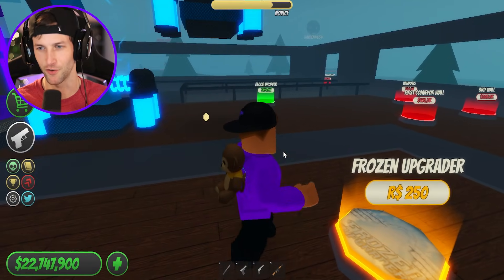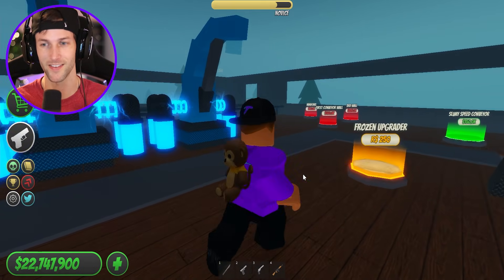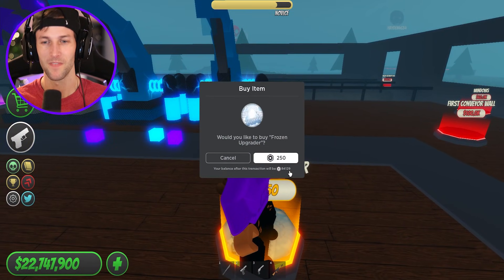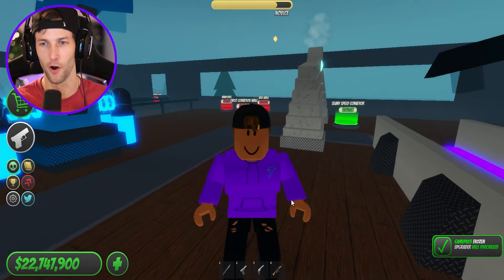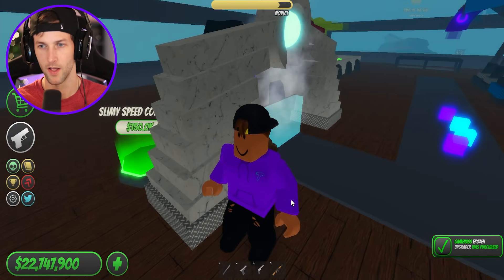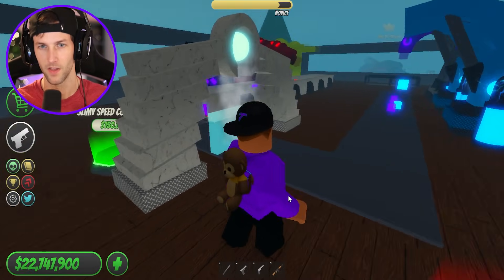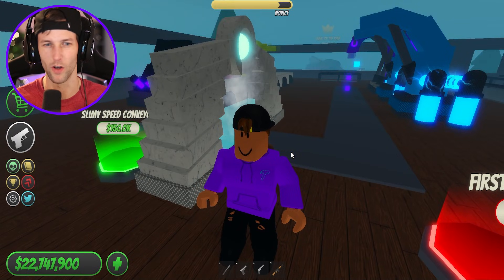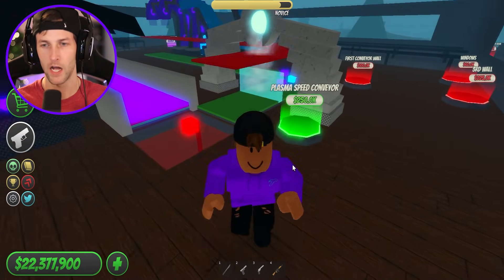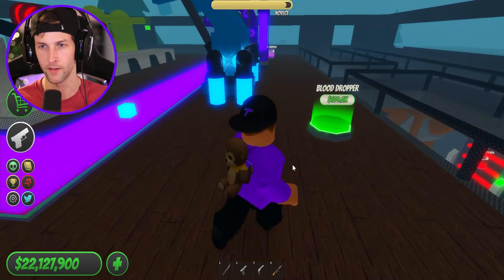An electric dropper. Frozen upgrader for 250 Robux. I think I'm going to do it. I think we have to do it, you guys. There we go. There's our frozen upgrader. What's that going to do? Give us maximum cash. Oh yes, it freezes everything. Look at that effect. It's got like the dry ice smoke effect. Slimy speed conveyor, hot speed, and plasma for that. So now everything's going to go super fast.